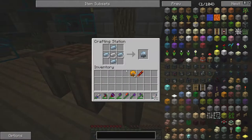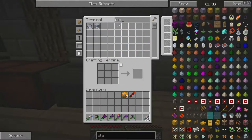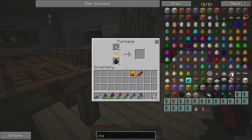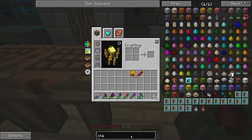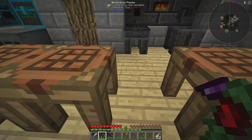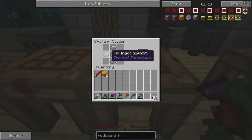I forgot my clay — you need these little clay balls, smelt them in a furnace and they'll make bricks. While that's cooking, I'll show you how to make the machine casing. This machine frame makes a basic one — you need a tin gear surrounded by glass and iron. The tin gear is made the same way as any gear: tin on the sides with iron in the middle.